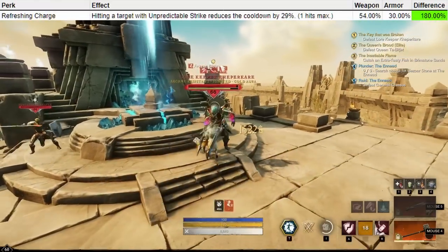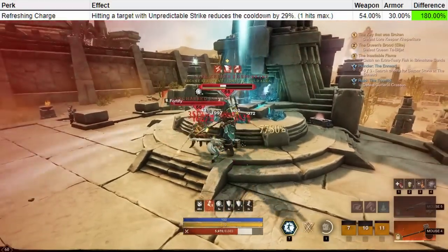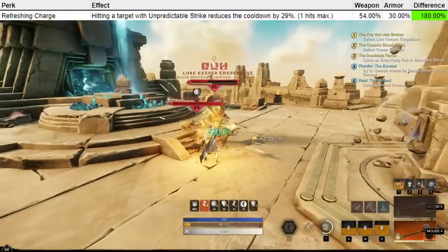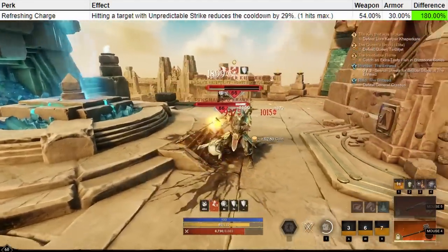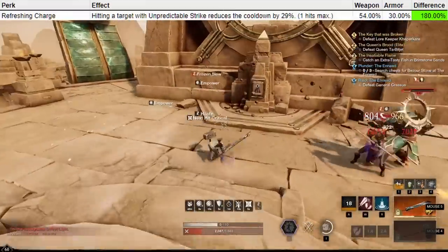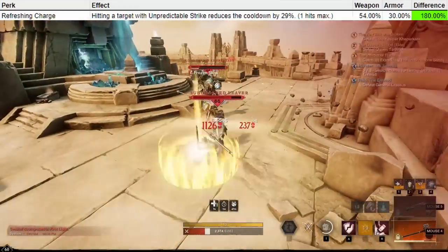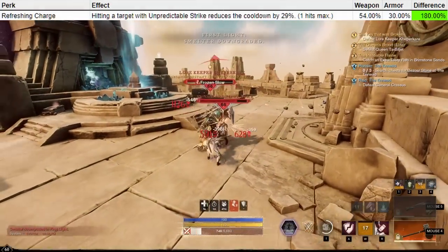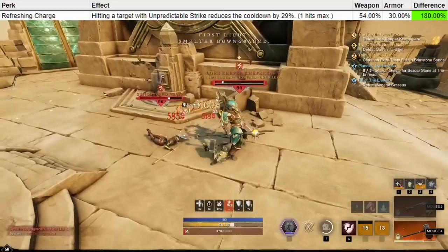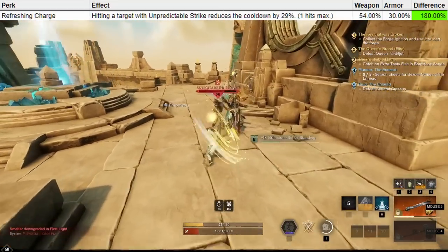The difference here is definitely towards the top end at 180%. The downside is that you have to spec all the way into Unpredictable Strike, which I know many people don't enjoy, just to unlock this extra effect. If you're running a more bruiser-oriented build where you often use Charge as your escape, then I would say this is not worth it. However, if you're running a very aggressive chasing build where you actually spec into Unpredictable Strike and often use it to engage, then I think there is definitely value in even having this on your weapon.